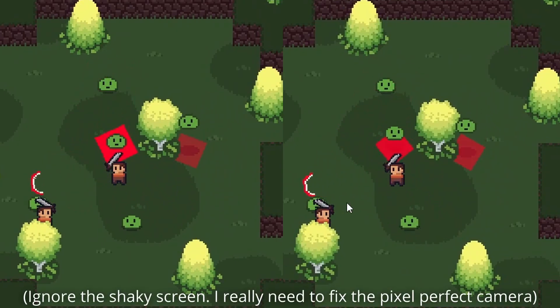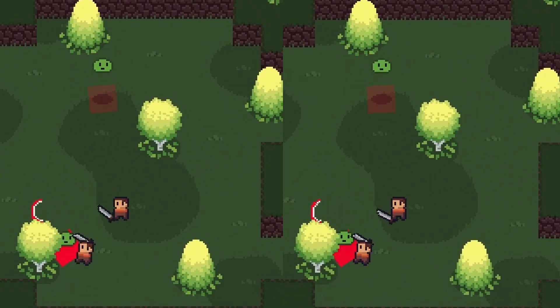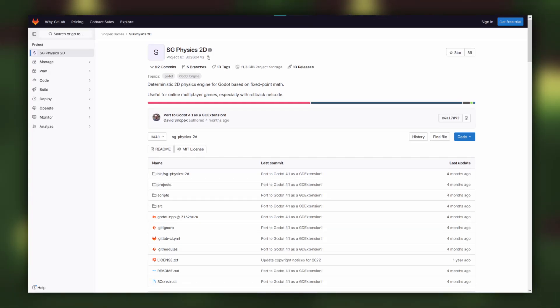Let's take a look at rollback netcode in action. This right here is simulating the same network conditions that me and my friend from another continent experienced when testing. A tip for anyone working on a Godot game that needs deterministic physics: check out the library called SGPhysics2D. That's the solution to how I eliminated lag in my game.